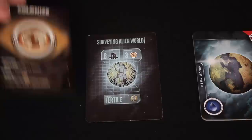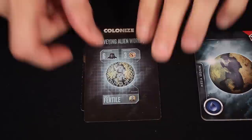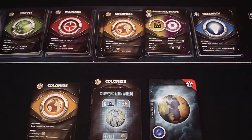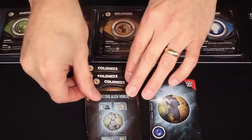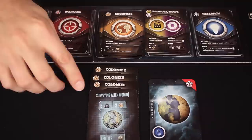The colonize effect is similar to the warfare effect, but it allows you to add planets to your empire through more peaceful means of colonization. The action says you can settle one planet or plus one colony. Plus one colony means if we played a colonized card during our action phase, we slip that card underneath the planet. When played during the role phase, it says we can plus one colony per colony symbol played. So I would take the colonized card selected from the central display, along with any number of colonized cards from my hand that I wish to boost it with, and split these colonized cards up amongst any of the planet cards I have face down in front of me. It's best to stagger them so you can see how many colonized cards you have under each planet.